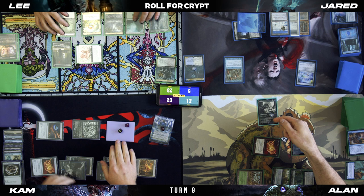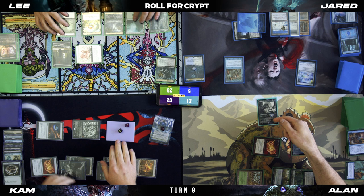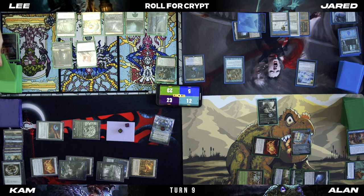It gets another slime counter. Untap, draw. Three mana — I'm going to drop Food Chain. Pass turn.